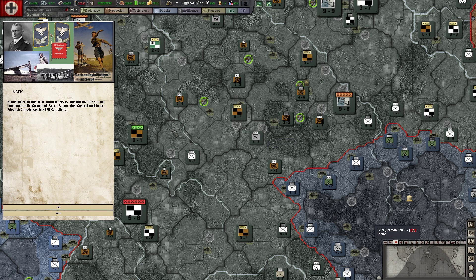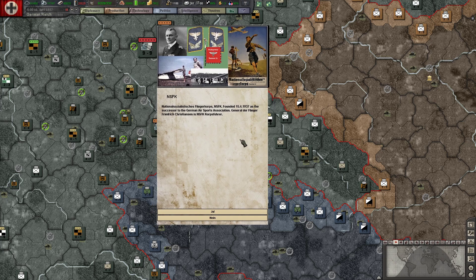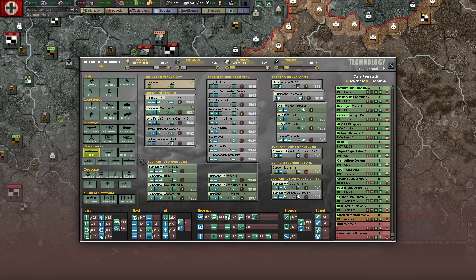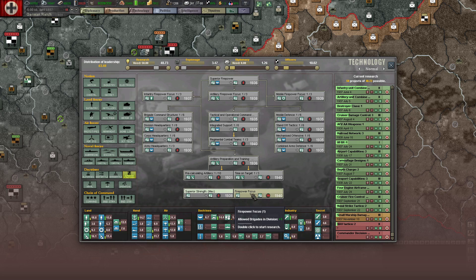Superior strength has advanced. The National Socialist Flieger Corps was founded on the 15th of April 1937 as a successor to the German Air Sports Association. General der Flieger Friedrich Christian is NSFK Corps Führer — he's in charge of the NSFK, leader of all of it. That looks like a naval uniform, so he's probably a naval pilot from World War I. We just maxed strength out. When we get to at least '39, we're going to start doing firepower focus, which will give one more brigade to divisions.